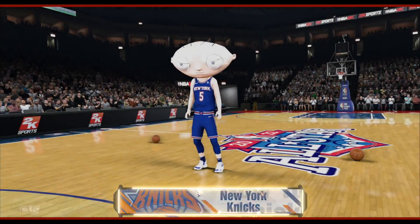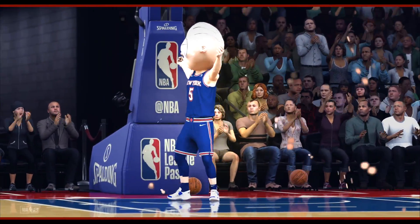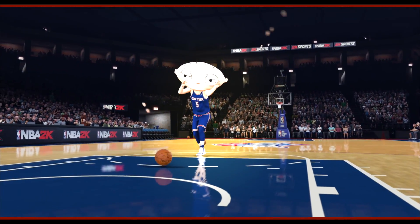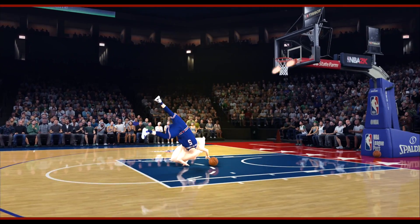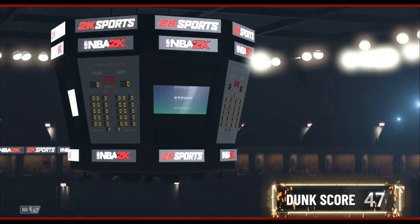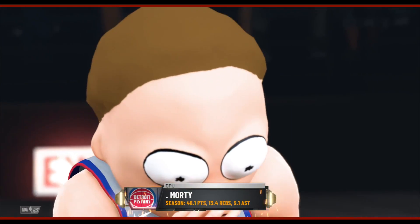Looks like Stewie's about to go for a flip — the cartwheel dunk once again for Stewie Griffin. Probably one of my favorite dunks in the dunk contest. You can't go wrong with doing this dunk. Stewie at a 47, and now it is 83 to 86 going into the third round.